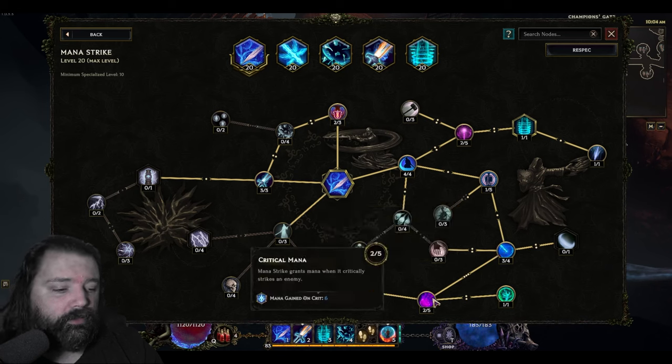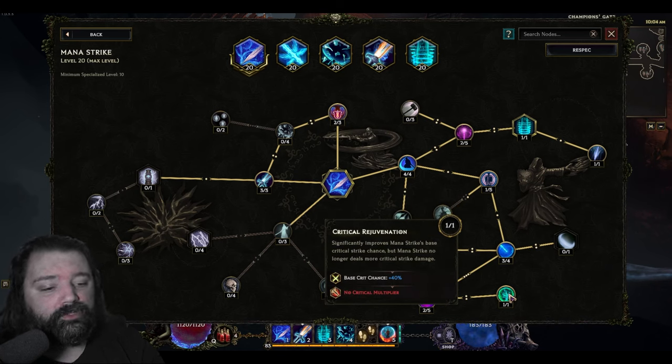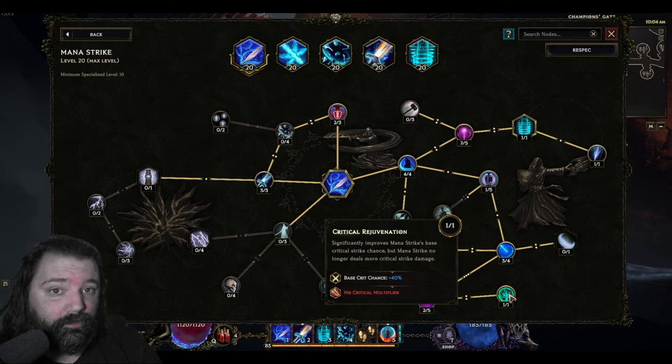On top of that, you can gain mana when you crit, and you can convert Mana Strike's base critical chance to an increased 40%, which is absolutely massive. You'll no longer get critical strike multiplier. Since Shatter Strike is our spender, the damage you deal with Mana Strike is pretty irrelevant.